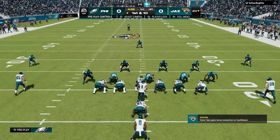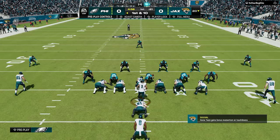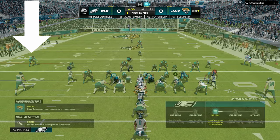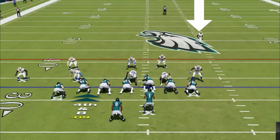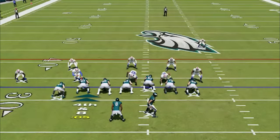Starting every play on the wide hash mark is much more important than a few yards, as I'd rather have more space to the sideline than be a few yards closer to the end zone. To create offense is by definition to create space, and I'll be working my entire offense to the wide side of the field while making sure I end every play in a way that gives me control of the hash marks. Being on a hash mark literally changes how defenses play — it changes how deep zones react, opening up one-play touchdowns, and how the defense aligns before the snap in coverages like cover three and cover one.